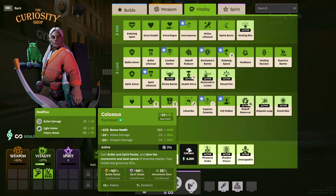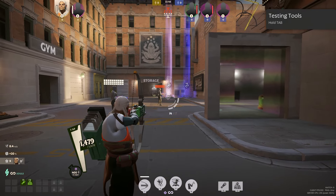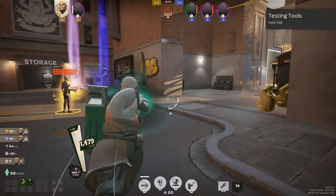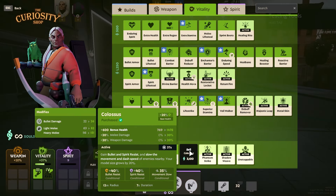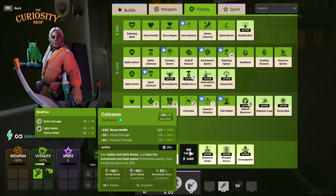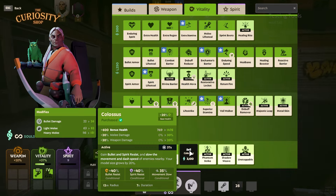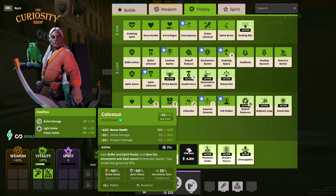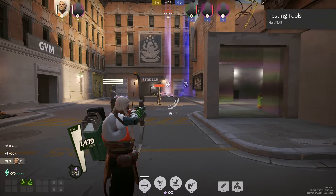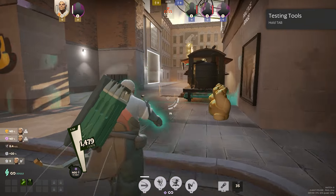Next up is Colossus. Just as you'd suspect, you turn into a Colossus. You get 20% melee damage as a passive. On activation, it gives you both bullet resistance and spirit resistance equal to 40% of your health, but also slows movement speed and dash speed by 35%. You have to keep in mind that although you won't really die when using the ability, you do move at the speed of a turtle.